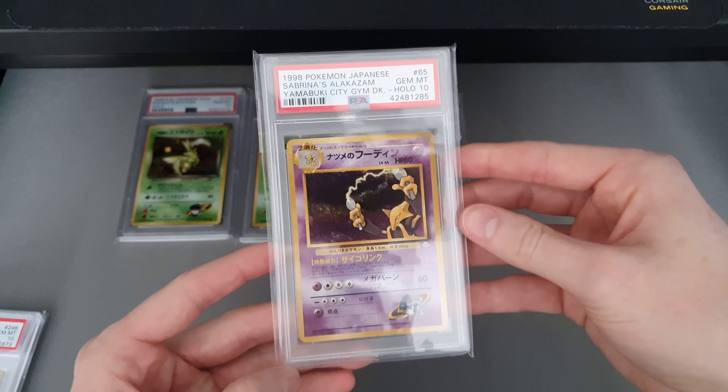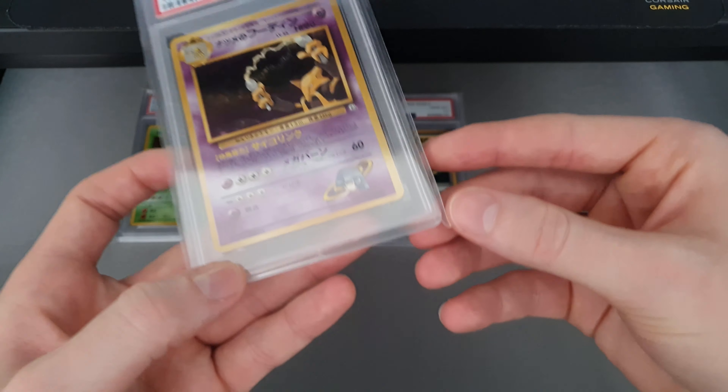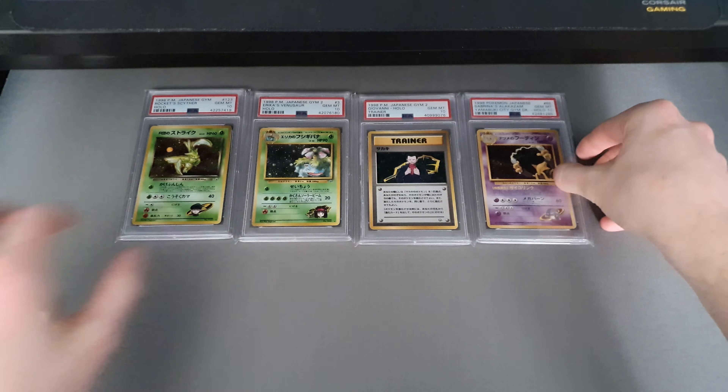I've got Sabrina's Alakazam from the Sabrina deck. As you can see there, no rarity symbol. It's just a really, really nice card.